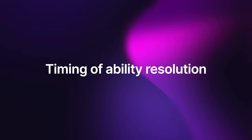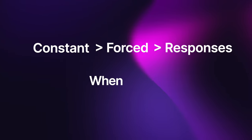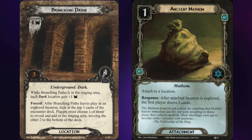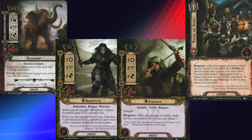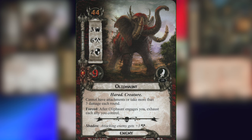Sometimes multiple abilities share the same triggering event and it looks like they happen at the same time, but there is a specific order. Constant abilities always happen first, then forced effects, then responses. And 'when' effects always happen before 'after' effects. For example, Branching Paths triggers at the same time as Ancient Mathem, but since Branching Paths is a forced effect and Ancient Mathem is a response, the forced effect happens first. Here's a more complex example from the Two Towers Saga expansion: several effects all trigger when the Oliphant engages you.